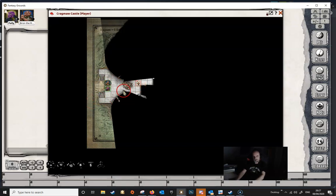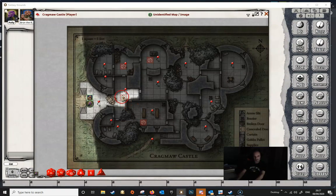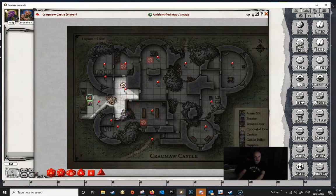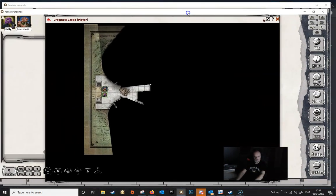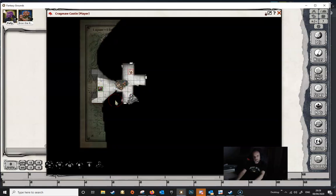Bron is going to have to move until he's in a similar position, and then they both can target this token. If this Goblin then moves slightly and we go back to the player screen, you can see that the token has disappeared — neither of the two player characters can see it. They'll have to move in to see it again. Whenever a token comes into the line of sight of another token, it is revealed.